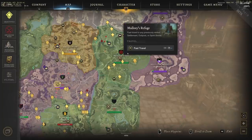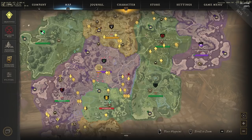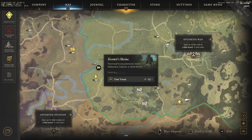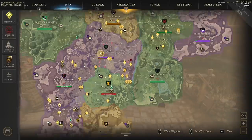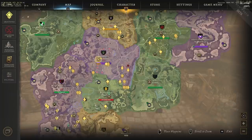Weaver's Fen is the same — one at the top, one at the bottom. Everfall at the top left. The main story quest area likely has a spirit shrine too, as I believe it's part of the quest now. Definitely take advantage of these across the map, and you can find all spirit shrine locations on newworldfans.com/map.